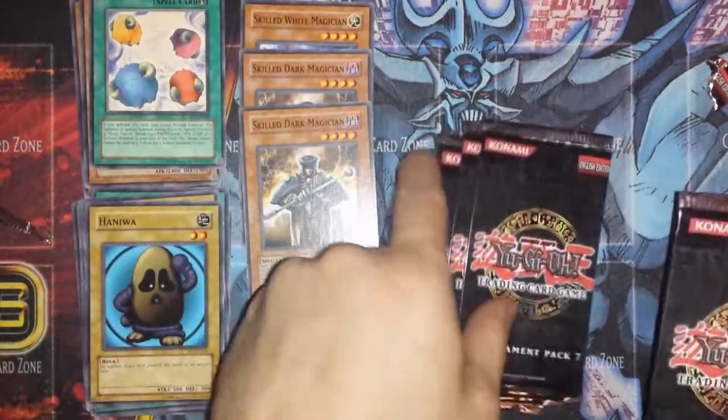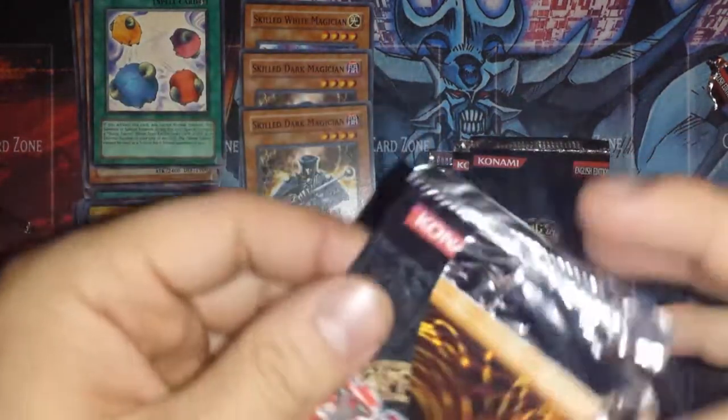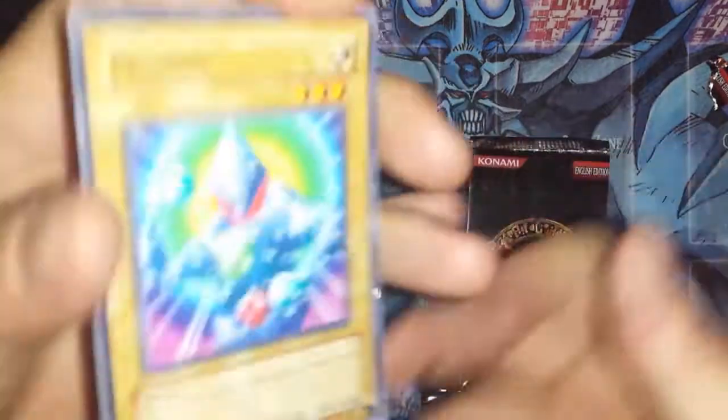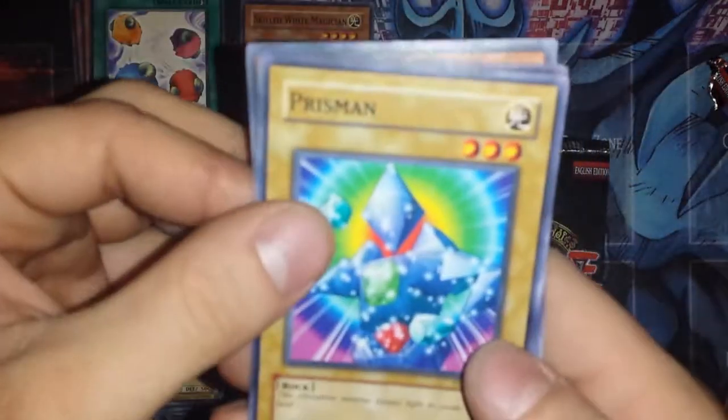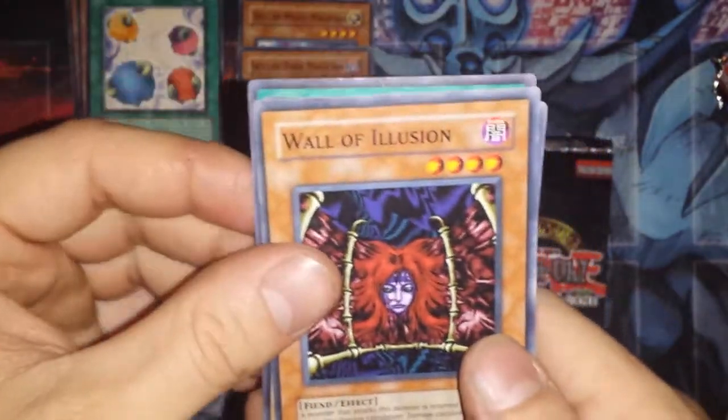Looks like we've got four packs left. Let's see if we can get one more rare, or maybe even a foil — a Super Rare or an Ultra Rare, that would just be super epic. Another Prisman, Fortress Whale Oath — come on, let's get a Fortress Whale — and a Wall of Illusion.